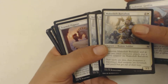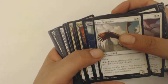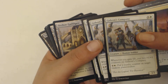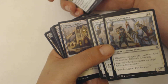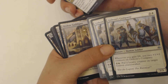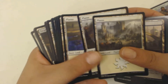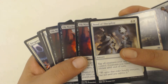We've got two Enforcer Griffins, two three Makeshift Battalions, two Trusted Pegasi, a War Screecher, a Vampire Opportunist, three Cruel Celebrants, and three Gideon's Company — that's an exclusive one to the set. Three and a white, human soldier, three-three. Whenever you gain life, put two one-one counters on Gideon's Company. Pay three and a white: put a loyalty counter on target Gideon planeswalker. That's good for the deck.